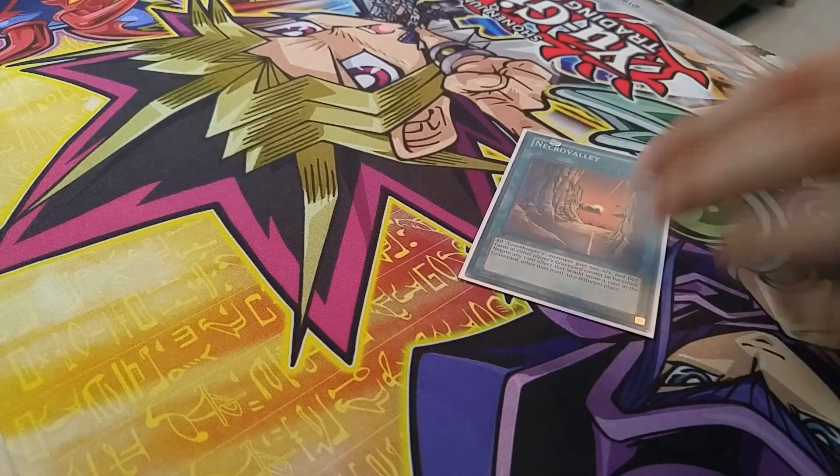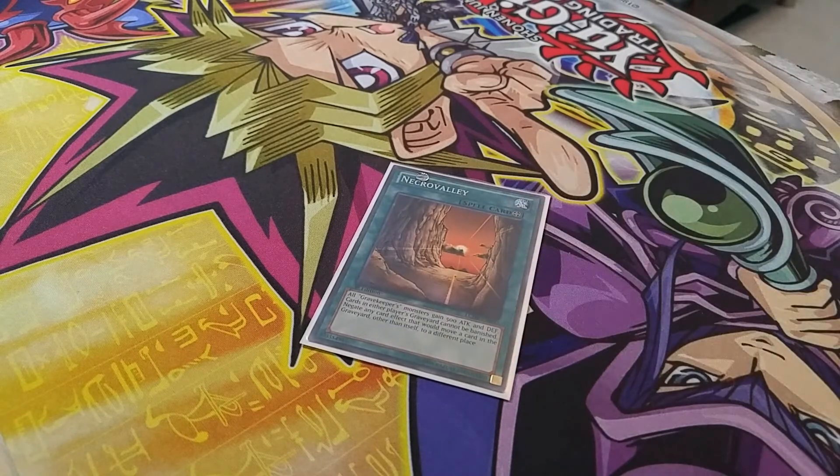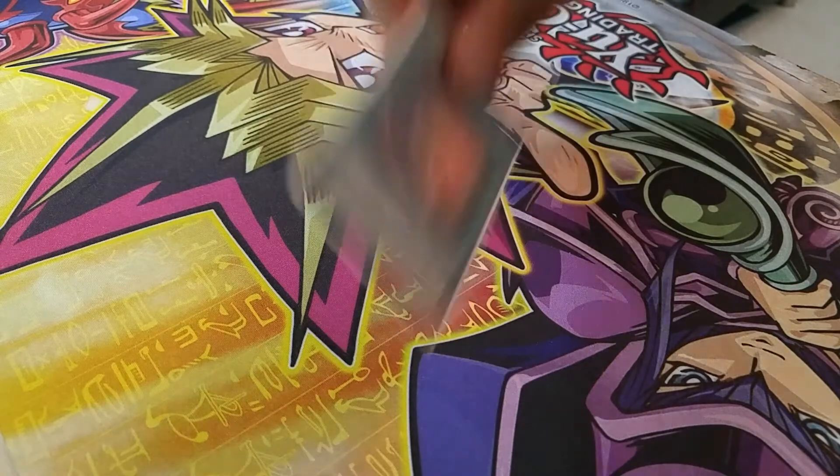Next up, we have Necro Valley. In the same vein, cards in the graveyard cannot be banished, so it stops ships again. However, other cards should not move cards outside of the graveyard, so Call the Haunted is stopped — another important card in the Cosmos deck. It's a little better than the last option; however, again, only some decks can run it, so it's decent if you can.